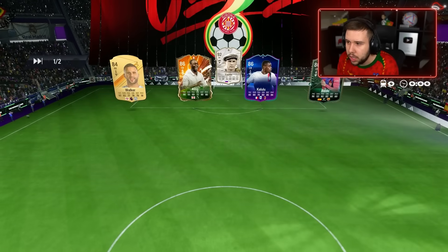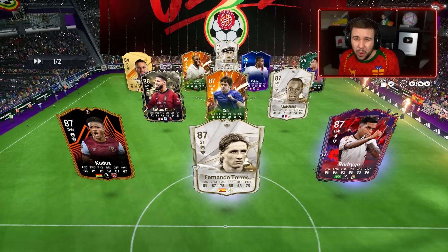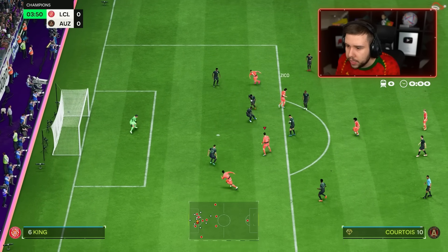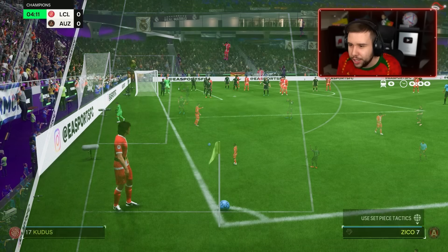Has the opponent got any new winter wildcards? He's got Balde — and that's it, only one. It's an okay team, like gold Kyle Walker. Nice. Extra pass. Go on Courtois — I see you. First shot. No. This is a good test though.